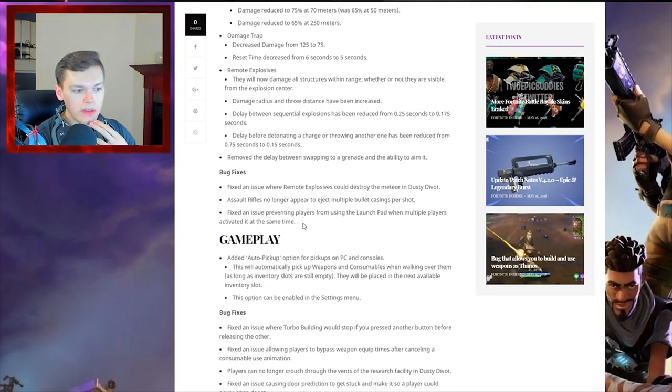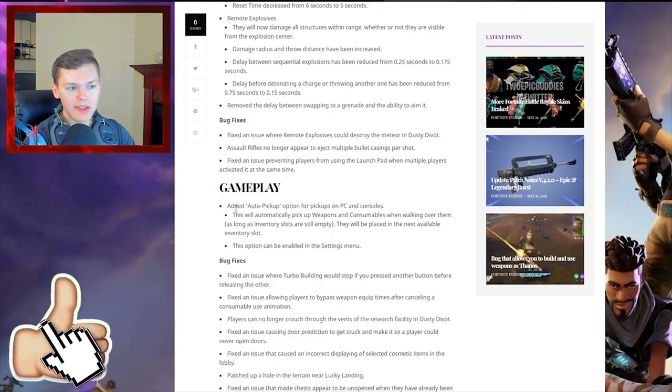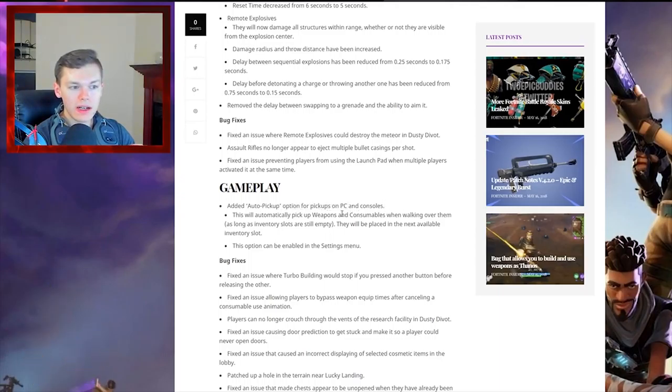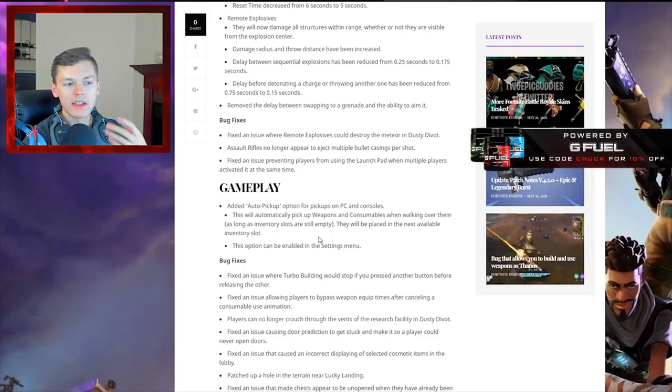Something that's going to be really sick is they actually added an auto pickup option, which is something I've been wanting for a decent bit of time. It says: added auto pickup option for pickups on PC and consoles. This will automatically pick up weapons and consumables when walking over them as long as inventory slots are still empty — they'll be placed in your next available inventory slot. So if you have an open slot and run over something with this checked on, it's going to make picking up stuff very easy, because sometimes it sucks taking your thumb off the joystick to press Square or X on Xbox. I think this is a pretty cool gameplay mechanic.